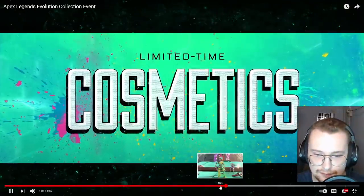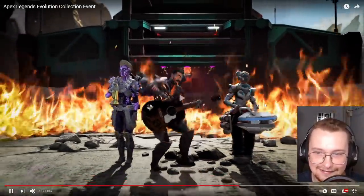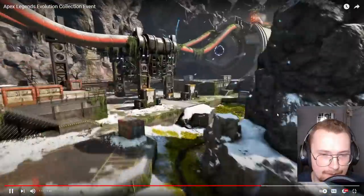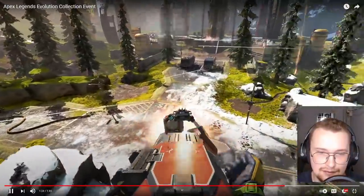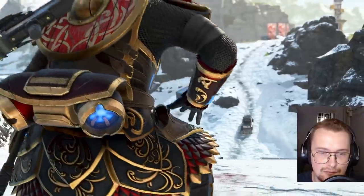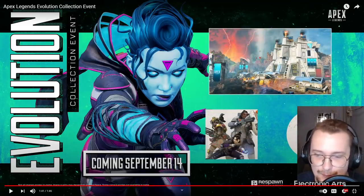Looks like a cool POI. New Octane skin, looking very cool. Bangalore and Lifeline skin. Oh look at that, a Fuse skin! Rampart's Extravaganza arenas takeover. Here's the buff — you can carry the turret. Evolution Collection Event. And there's this whole tease for Bloodhound's lore again. Coming September 14th. Now the most exciting thing — let's go check out the patch notes and a closer look at that heirloom.